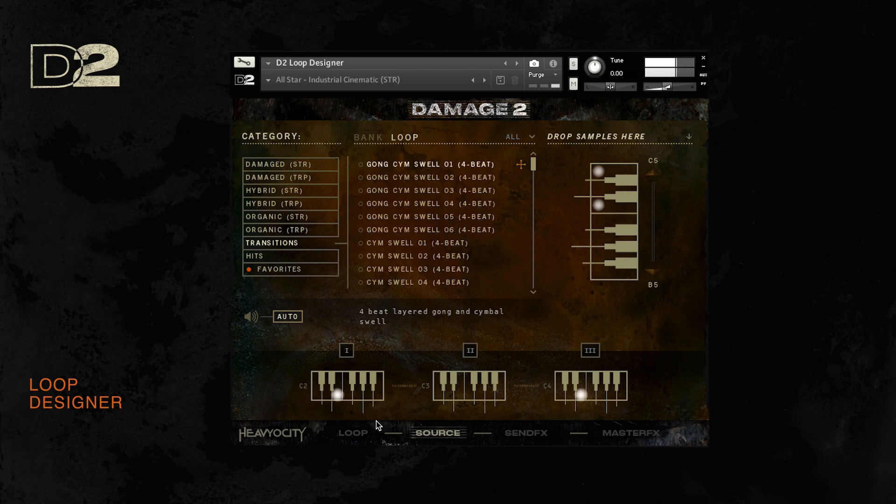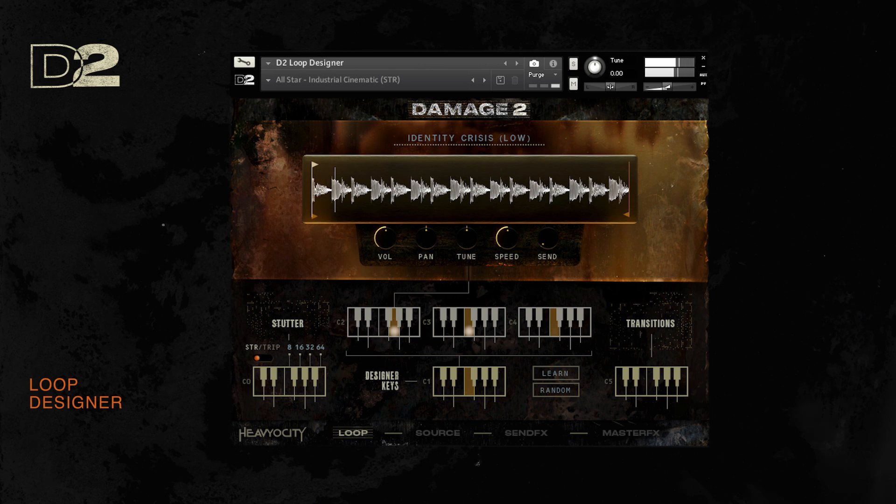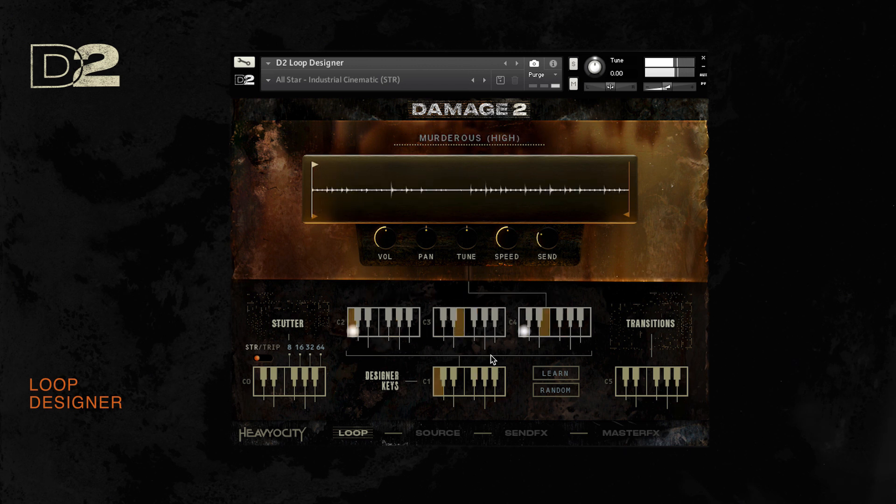The main page features our custom loop playback engine, which gives you access to tweaking volume, pan, tune, speed, and send effects amount for each loop across the 3 available octaves. The C1 to B1 octave features the designer kicks, which allow you to quickly play three loops — one from each bank — at the same time. These are all reassignable, which allows you to create the best combinations suited for your scoring needs from the same set of loops.